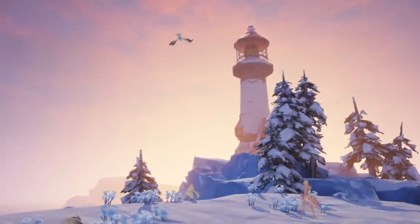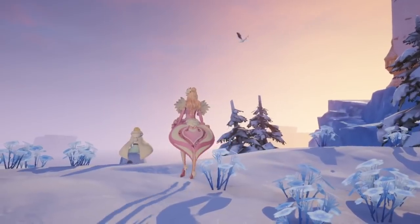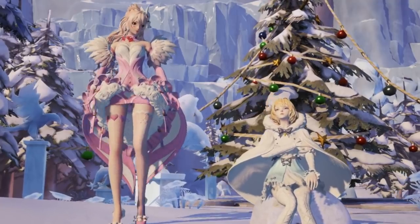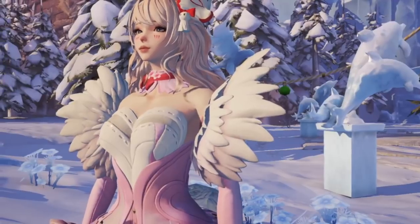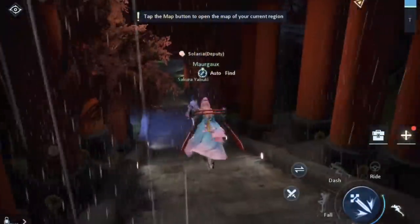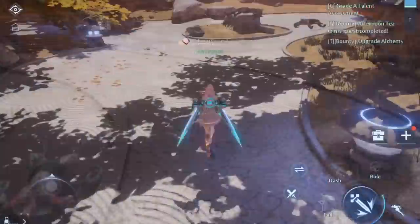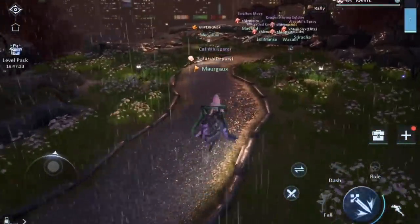Dragon Raja is a mobile game based off of a long-standing Chinese novel, so it already has quite a fanbase. It's powered by Unreal Engine 4, so it prides itself with its amazing graphics. And when I say amazing, I mean quite impressive for a mobile game. There are a lot of maps to explore and the gameplay is just smooth. I've been playing it for weeks now and so far I can see that the quality is next level for a multiplayer open-world mobile game.